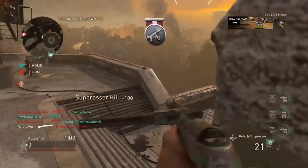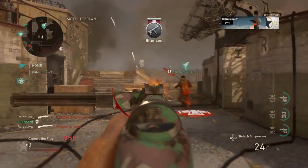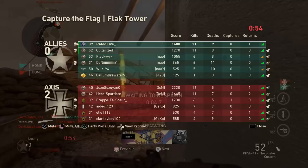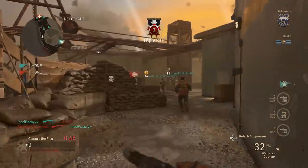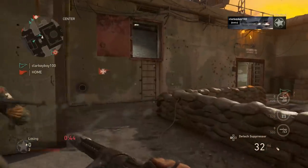Moving on to the final method: go to the mail station and collect your armory credit bonus every four hours. Every four hours, just log on the game or, if you're already playing, go into headquarters mode and simply redeem your 100 armory credits.